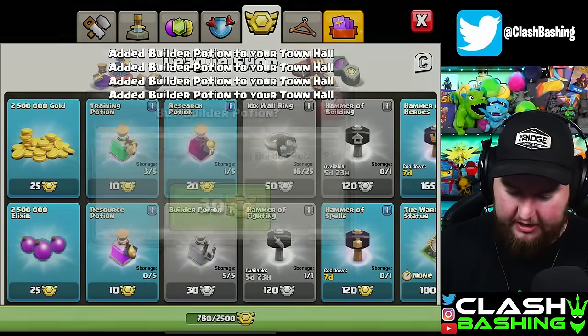We're getting pretty low on league medals — 240 left, which is eight more potions. What we're going to do is get these last two things done: one day eight hours is 32 hours, and one day 21 hours is about 45 hours. Five more potions will get us done — one, two, three, four, and five. That should finish us off. It'll take a little bit of time off these and that's about it.